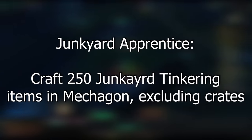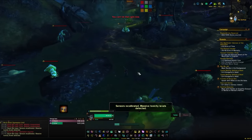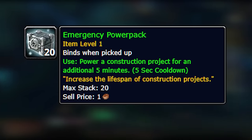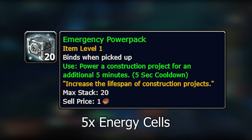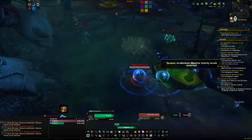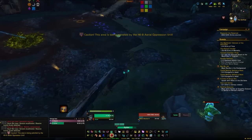Next up is the Junkyard Apprentice achievement, which requires you to craft 250 Junkyard Tinkering items. You can either craft the Scrap Grenade, which costs 50 spare parts, or the Emergency Power Packs, which cost energy cells instead — basically whatever you have a surplus of. You'll dump into that and eventually hit your 250 crafts. This is going to be rough and will take a lot of grinding, or a lot of gold.